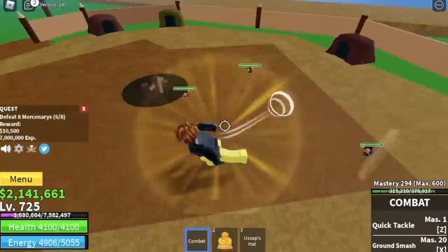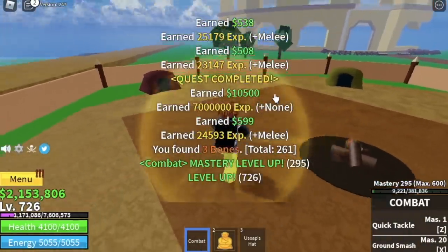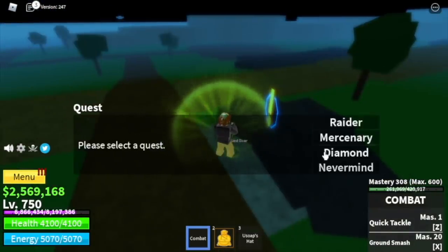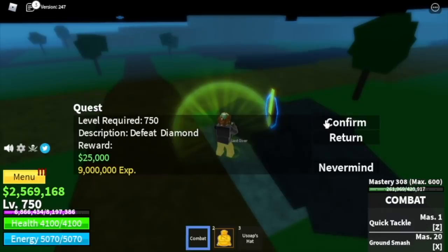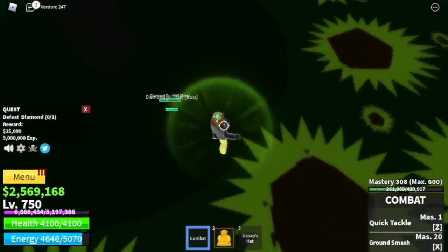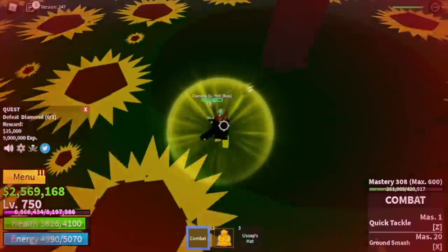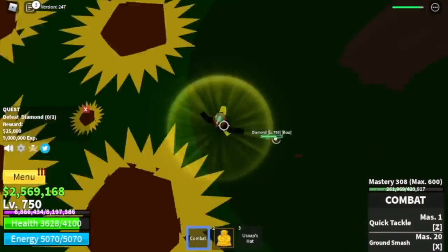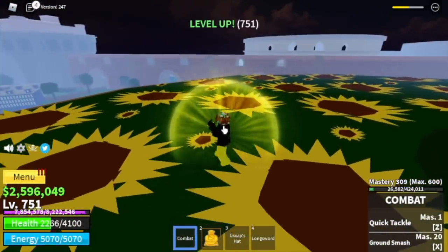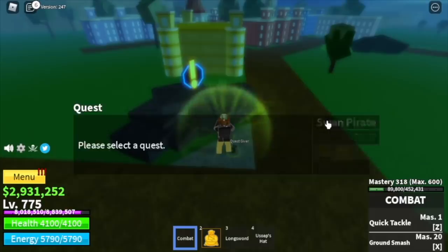Why are you using Combat, GamerNom? I'm just showing that you don't need any other combat style to level up fast. The goal here is to reach level 750. To make things faster, you can start defeating Diamond, the mini boss in this area. Just by using your left click Combat, everything will be easy. But yes, to make things faster, you should use Combat Styles. Do server hop or go back to the Mercenaries - the important thing is you reach level 775, then move on to your next target, the Swan Pirates.